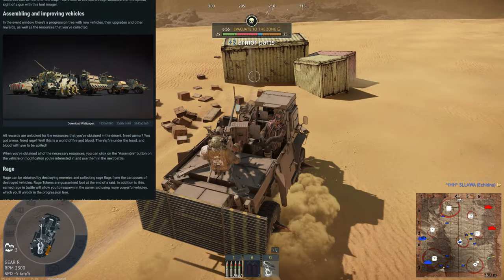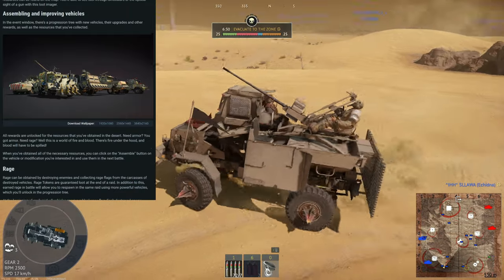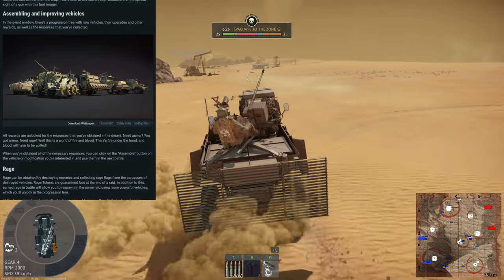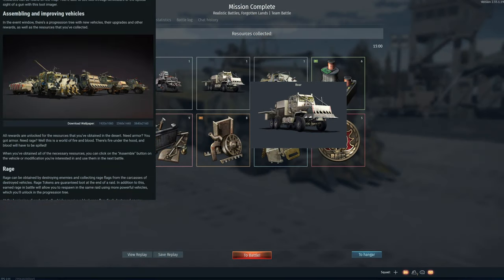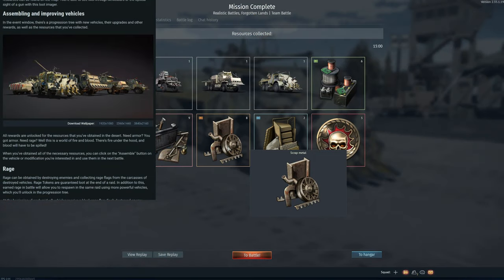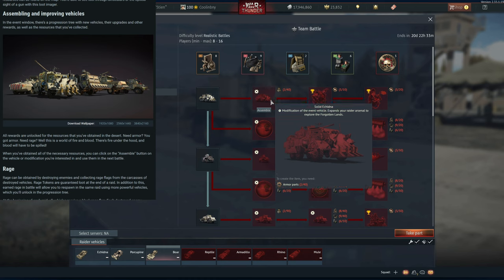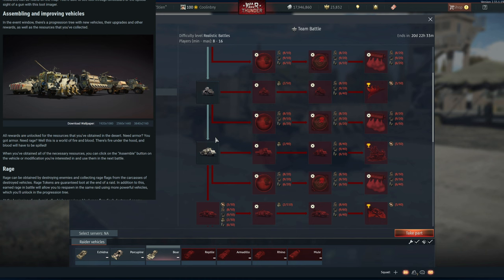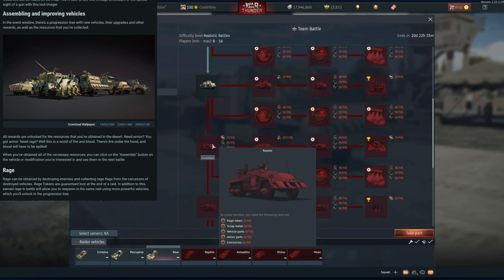There are a ton of different vehicles you can get. To start off you get the Boar, Echidna, and Porcupine. Most people I've seen have been playing the Echidna. You can actually upgrade these vehicles to have more armor so they're more survivable, or you can purchase other vehicles like the Armadillo and the Reptile. It's just crazy how in-depth this is — you have a temporary tech tree being added for a three-week event in War Thunder.